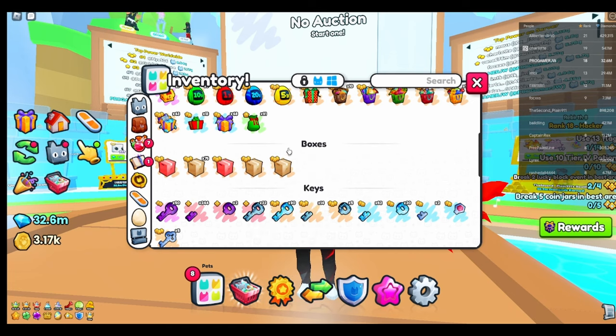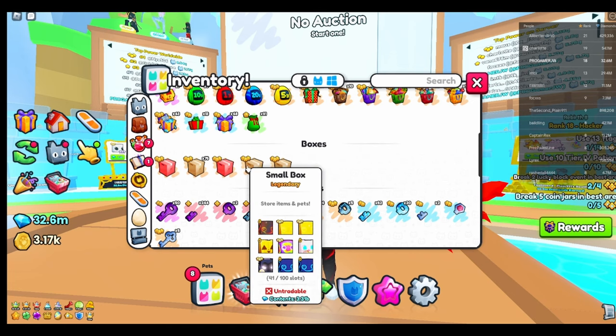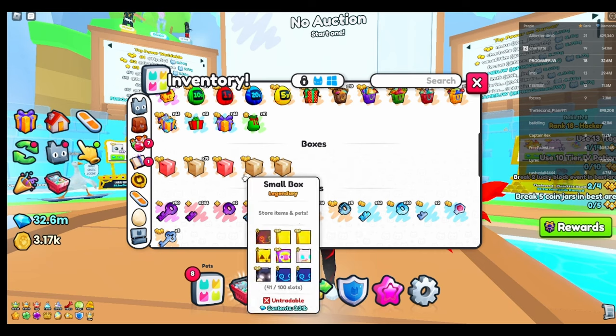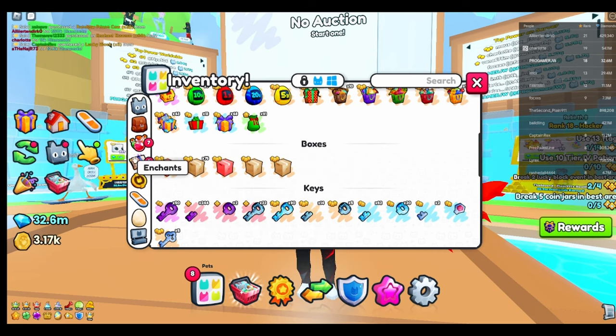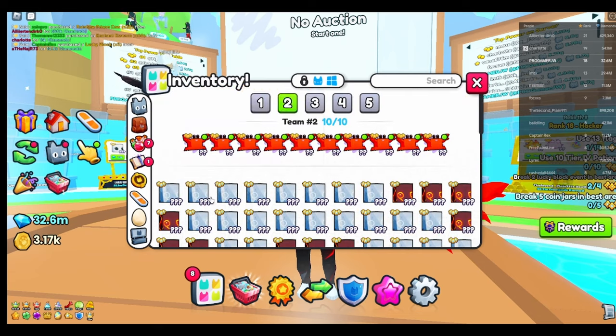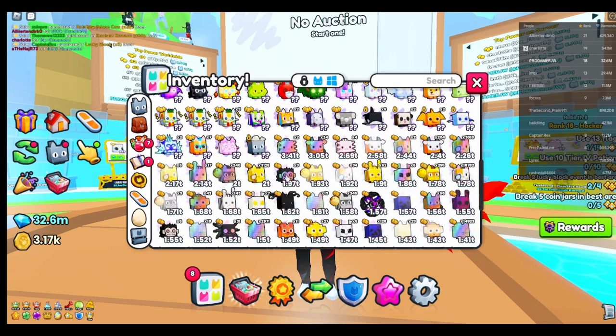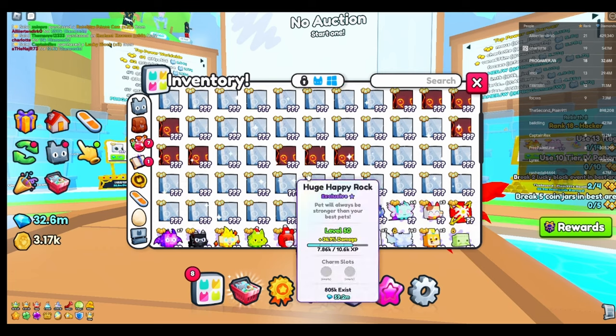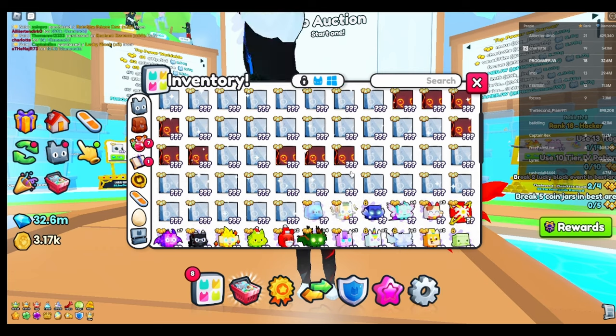I got some huge pets — about 40 outside that I'm going to keep for myself. These are from Pet Simulator X. When I traded the huge pets, all of this I'm selling — I actually do want them, but I'm going to sell all of them.